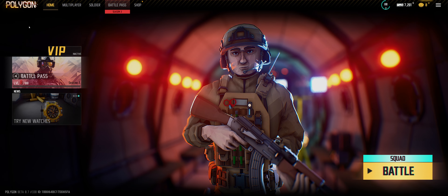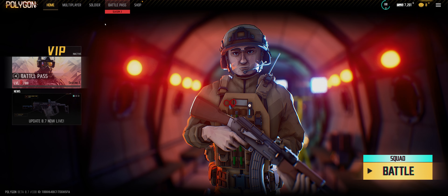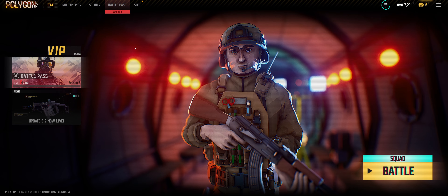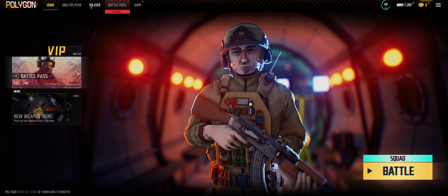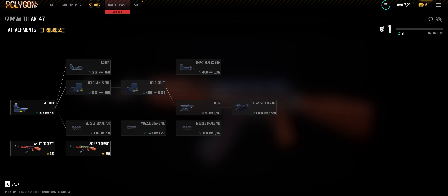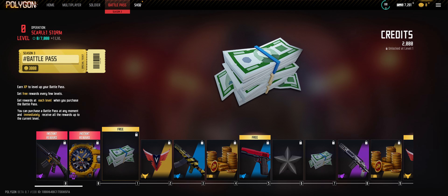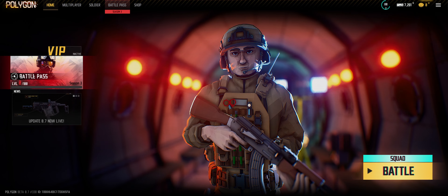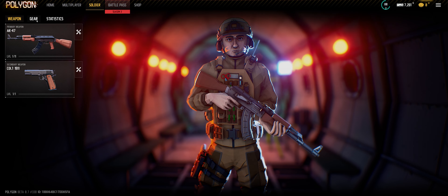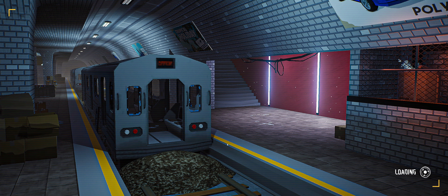Hey, what's going on everybody, welcome back to the channel, Keeping Beast here. Today we're going to be taking a look at Polygon — I just found it on Steam, it was recommended to me, it looked pretty cool. It's free to play, it's a shooter. If you play BattleBit, it kind of looks like that. It has very charming-looking graphics. You can customize your weapon, you have different attachments you can unlock, skins and stuff like that. As far as I could tell, there's no pay to win — everything you can buy seems to be cosmetics, and you can unlock every weapon with in-game cash. You have a battle pass, and you can customize your soldier with different things. Let's jump into a quick match.